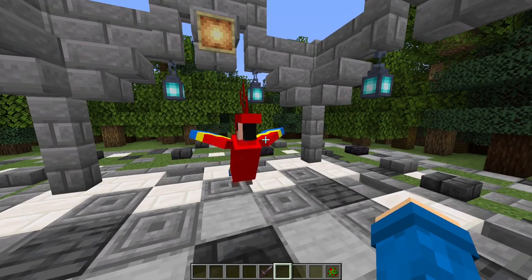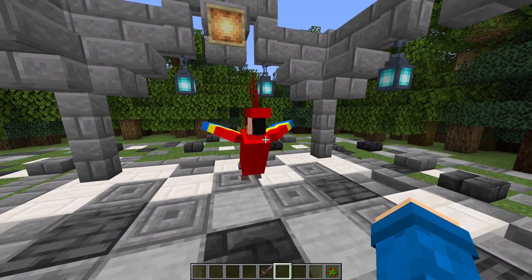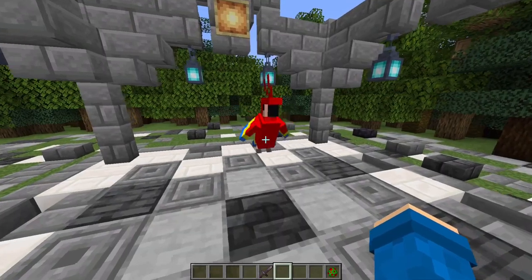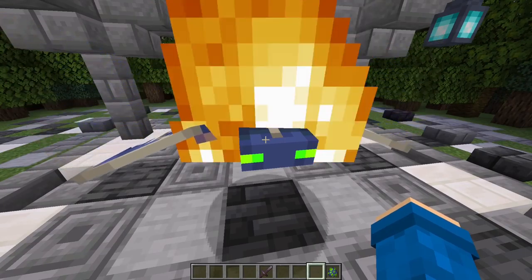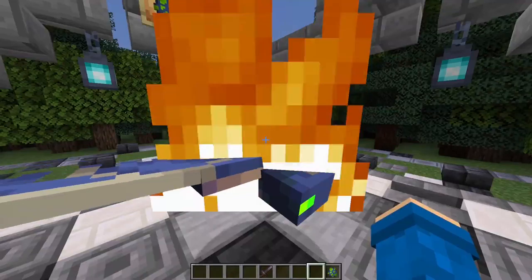These are parrots — they will imitate mobs, so sometimes they will scare you extremely bad because they can imitate a creeper sound. They can imitate a hiss behind you, and if you have one on your back it's extremely terrifying sometimes. Also, you shouldn't feed them cookies. I'm gonna rate it a 7 out of 10.